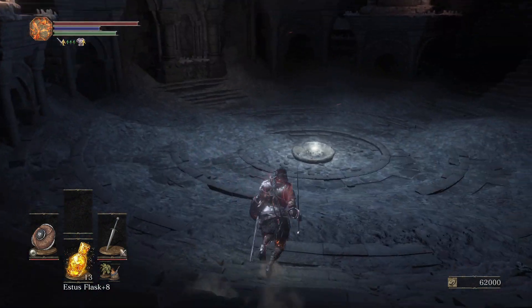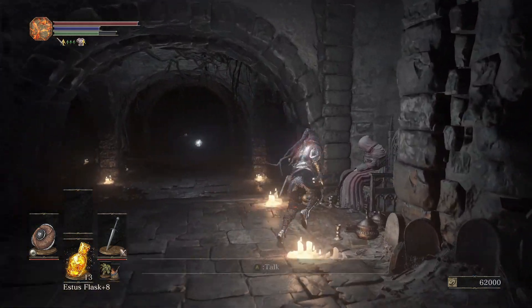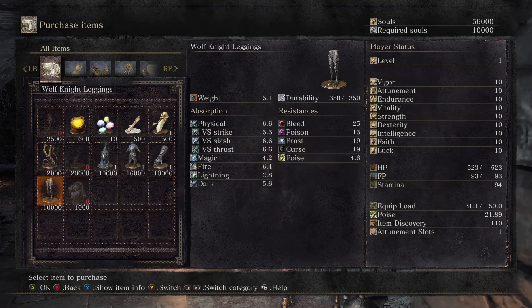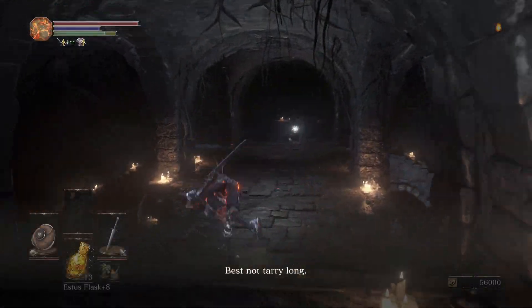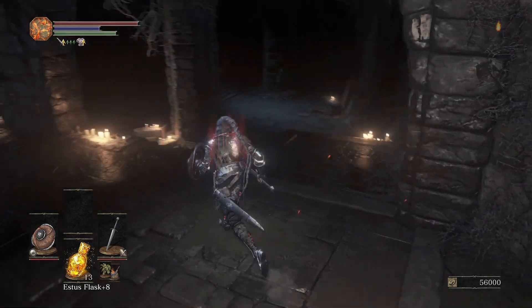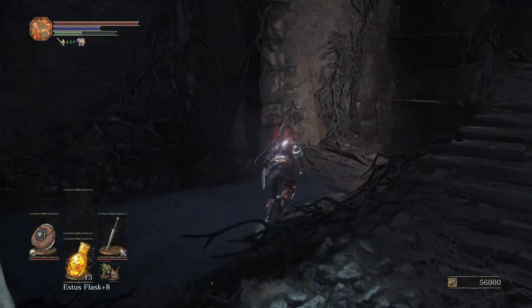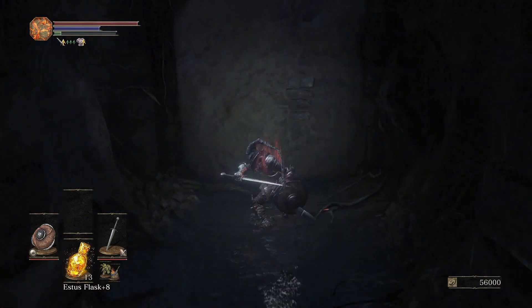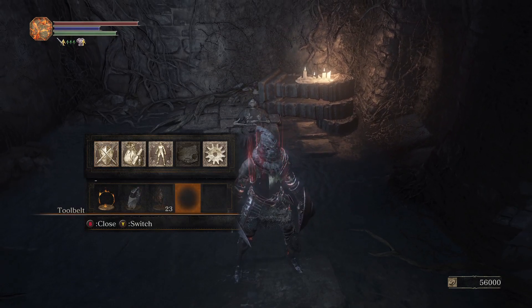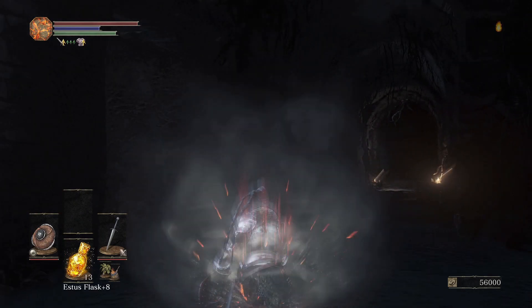Here in Untended Firelink the first thing I pick up is the Coiled Sword Fragment, which is basically a homeward bone with infinite uses. I also speak to the alternate version of the Shrine Handmaid and pick up the Priestess Ring as well as two embers she's selling — those will come in handy later. I also pick up Andre's blacksmith hammer because I want it. Down here where Yoel usually is there's a fake wall — bash through it and you can pick up the Eyes of the Firekeeper, which are story-related items I'll be messing with later. Now I head back to the real Firelink.